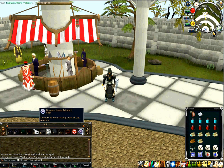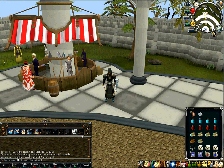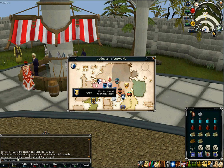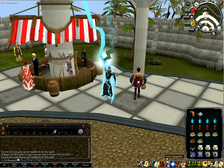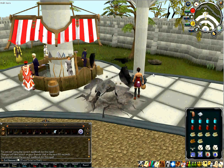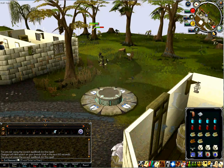Before I go, I'll show you what I do. I go to Oo'glog to bathe in the spas because you get increased prayer points, hit points, and run energy. The easiest way to get there is to home teleport to Port Sarim and then charter a boat over.